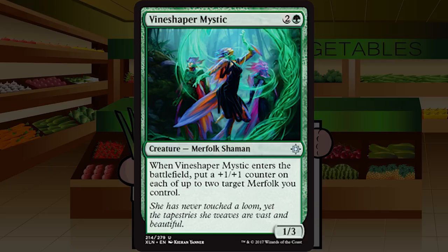Up next is Vine Shaper Mystic — two and a green for a creature merfolk shaman at uncommon, a one three. When it enters the battlefield, put a plus one plus one counter on each of up to two target merfolk you control. Doesn't say 'another,' so this is at least a two four for three, which is fine. Getting the second counter on something is very nice, and spreading both counters to two other creatures with a one three left behind is also fine. In an average deck, C. With enough merfolk this jumps to almost B-. C for Vine Shaper Mystic.